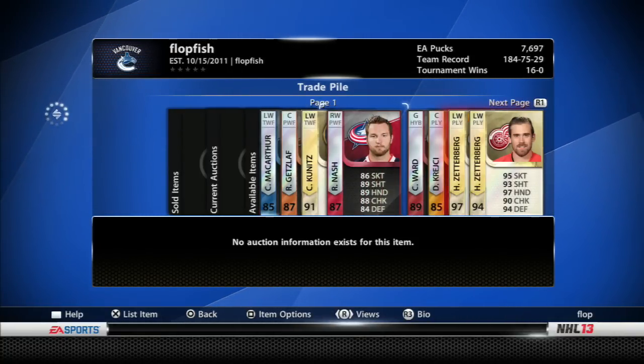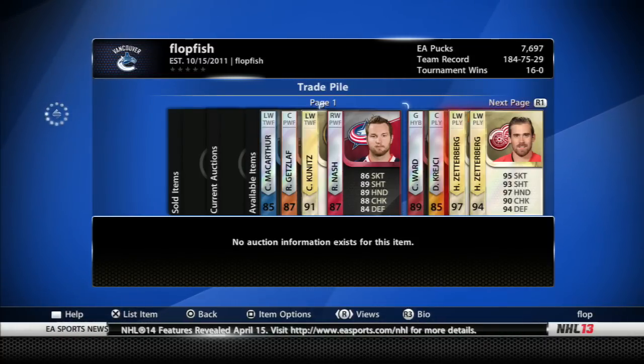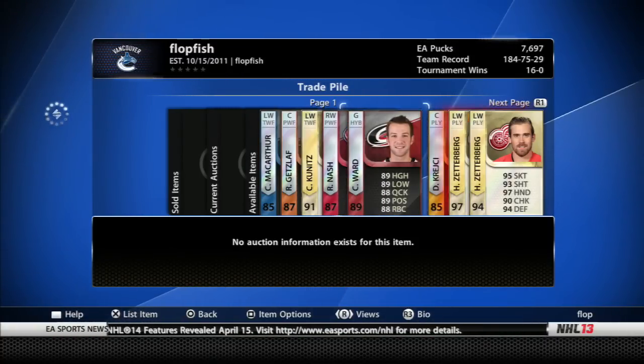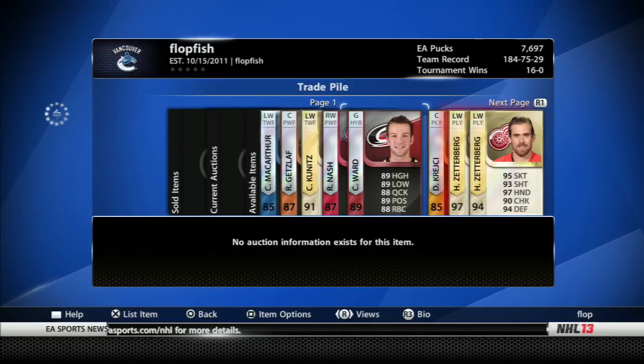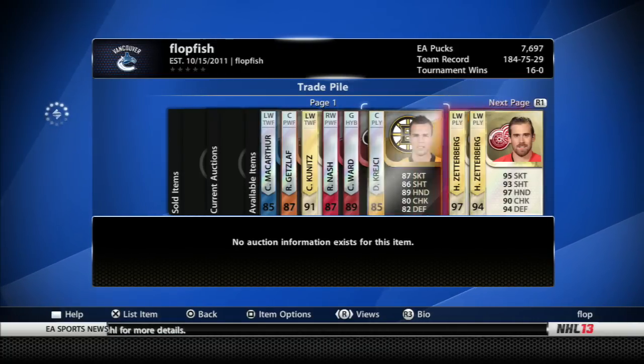Then we've got Rick Nash — regular card, right wing, power forward, original team Columbus. Then we've got Cam Ward, goalie — a very good goalie, 89 overall, original team Carolina.